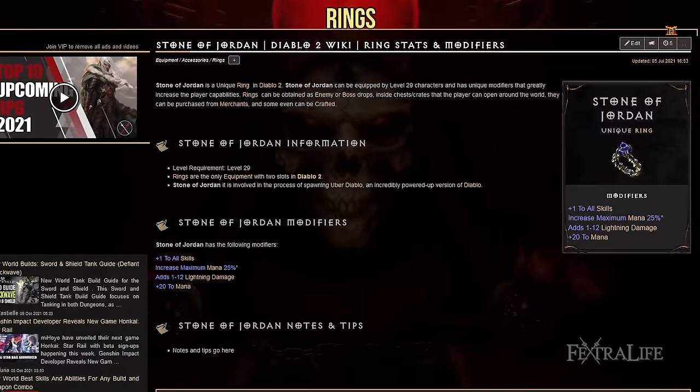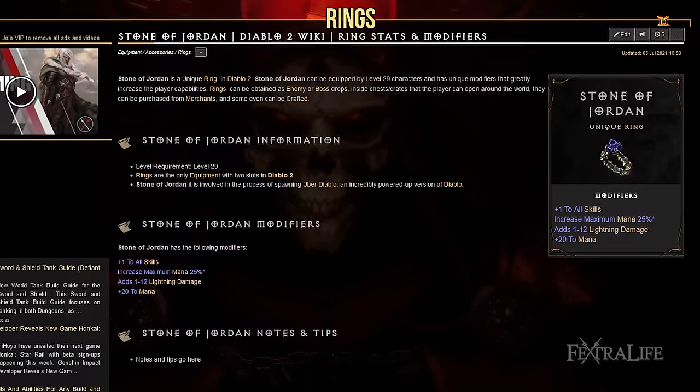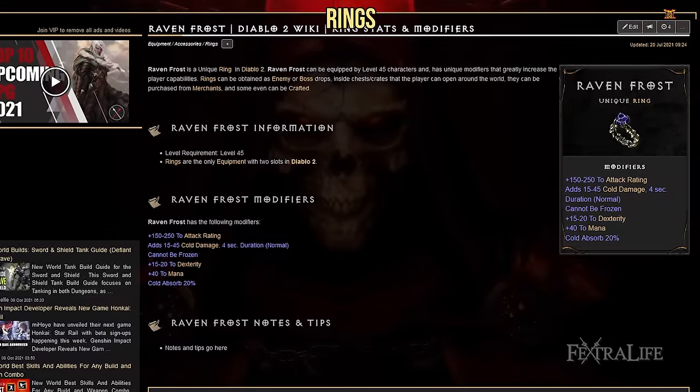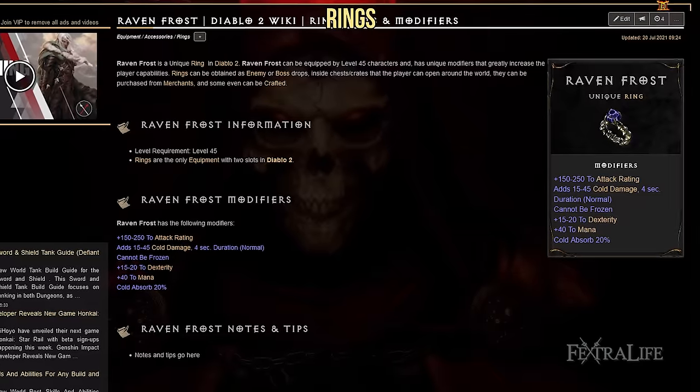When it comes to rings, you'll want one Stone of Jordan. This ring provides plus 1 to all skills as well as a lot of mana, which is critical for this build. The other ring is the Raven Frost unique. This ring prevents you from being frozen. If you can afford a Cham rune, you can insert it into your helmet and use an additional Stone of Jordan instead.